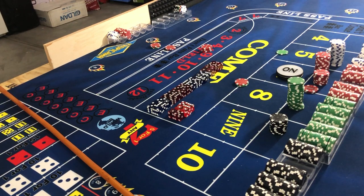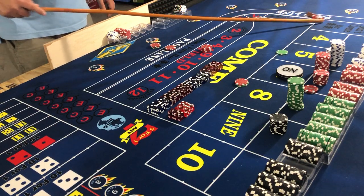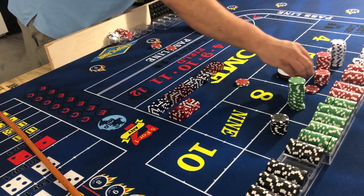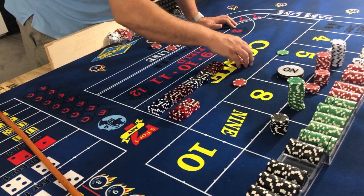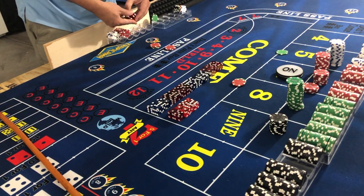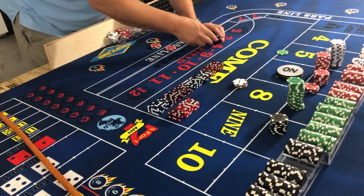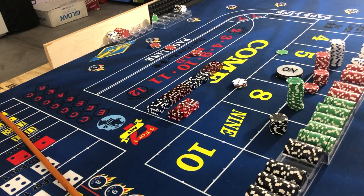Three-five, three-one — nice easy toss: six-two-eight. Why did it take so long to get another eight, he asks sarcastically. We lose the field but we gain $35. Up the eight by $6 — now we have $36 on eight — and $15 back in the field. Still looking for that six.